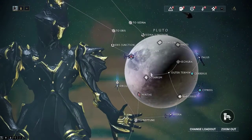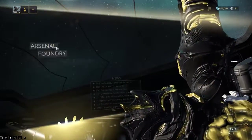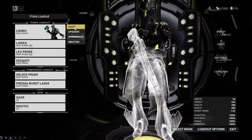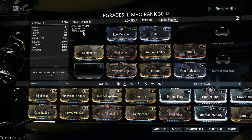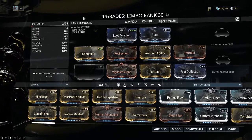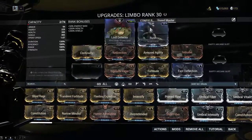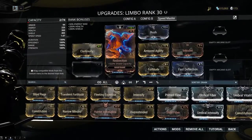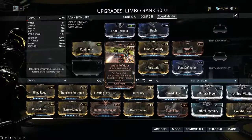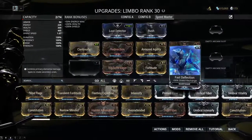First off I'm going to hit up Oceanum, but before I do that I'm going to open up my arsenal and show you my recommended build. You can go with this or any version of this as long as you're running Rush and Armored Agility, so that you have your extreme speed boost.